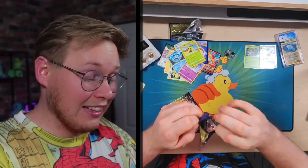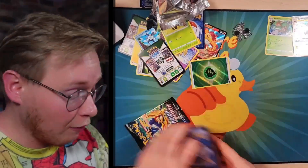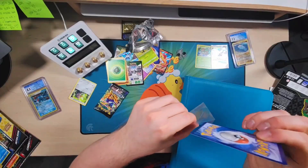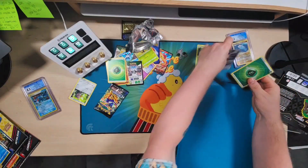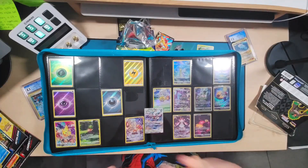And you know what? If you thought the first one had heat, Pack 2 is the pack that does it, right? We got the secret rare energy! We got the grass secret rare energy! I totally forgot to break out the binder after the first pull, but we got it now for the grass pull. This is just fantastic. I said it in the last video — we are now halfway there to completing the secret rare energies.